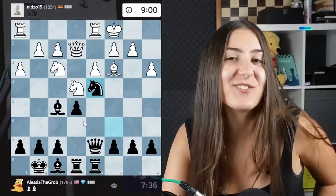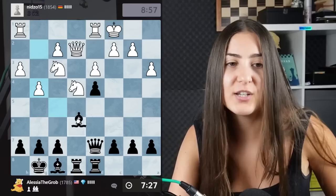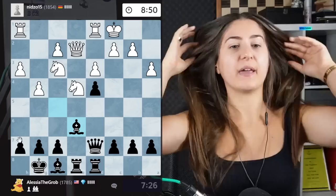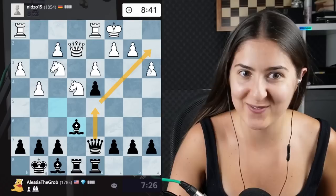I go with the knight into the center. I made a quote: 'Knight in the center makes your opponent surrender.' You can put any piece in the center, but the knight works very well. So now we have the bishop pair versus the knight pair. I have a very insidious plan: queen d5, then slide the queen, maybe even sacrificing the bishop.